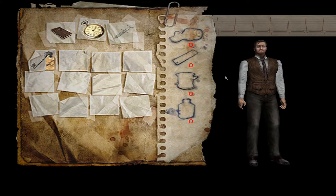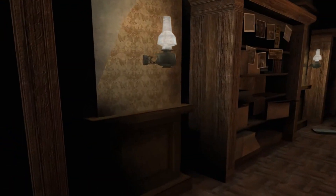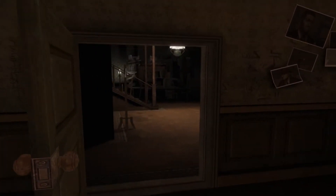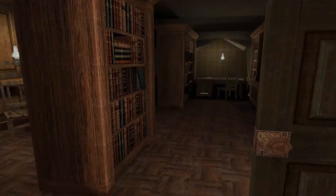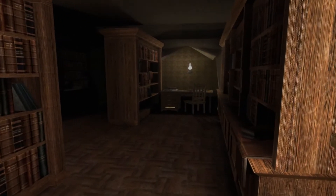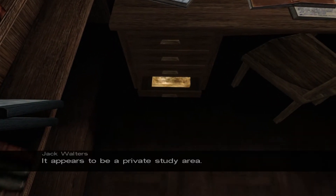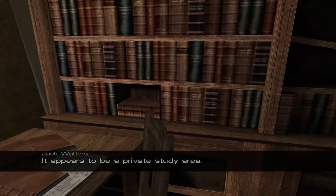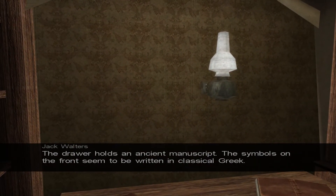So we've got a silver key with an L engraved on it. Let's get a hold of ourselves here and vacate this disturbing premises. He said it was going to go to this one — it's unlocked. So we are in a library of some sort. This is always where it gets good in Lovecraft shit. I hear some moaning. It appears to be a private study area. There is something going on in here. The drawer holds an ancient manuscript — the symbols on the front seem to be written in classical Greek.